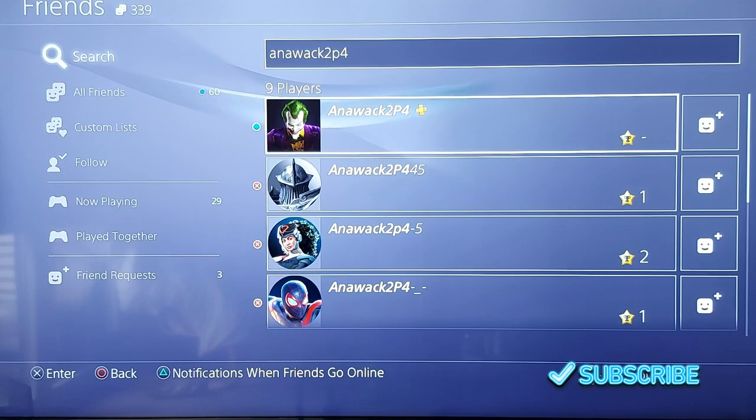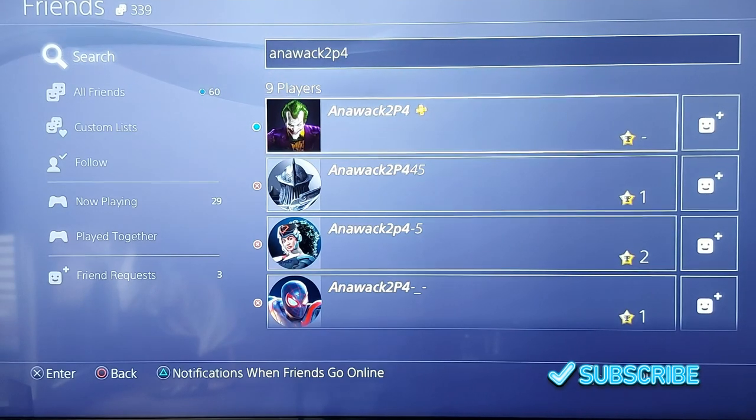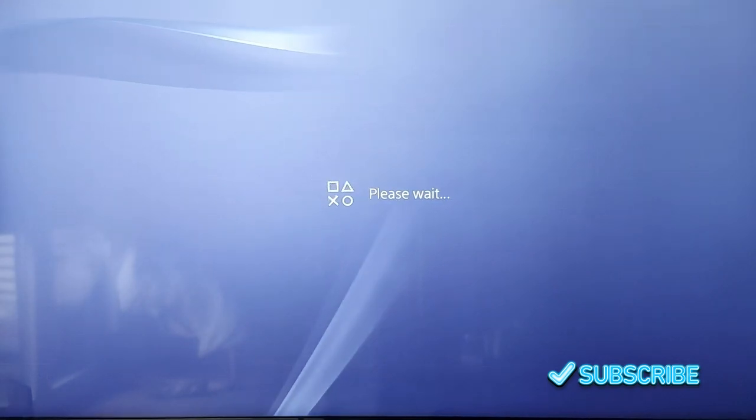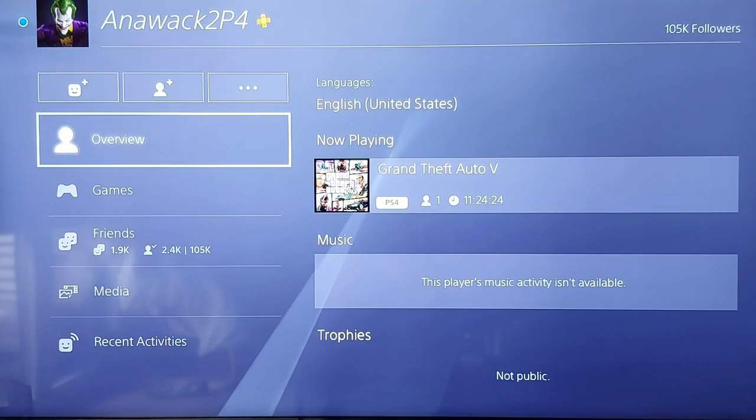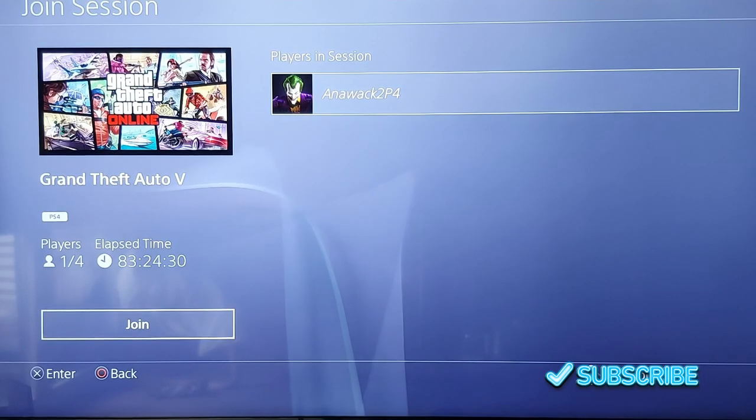For me it's the first one, so it should be this one with the Joker, and it should be written exactly like that. You're going to go and select that, go down to Overview, and over to Now Playing, and this screen will show up. This is how you can join Anouac.